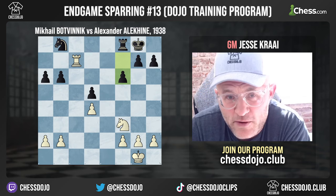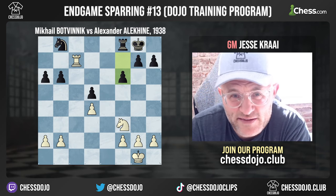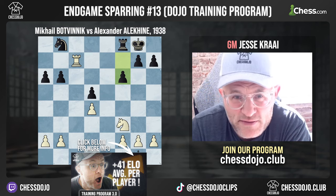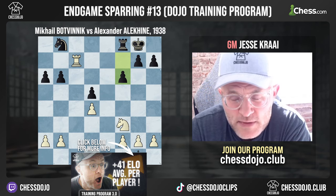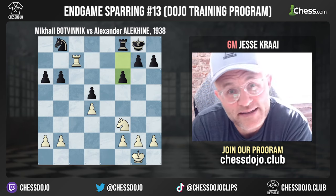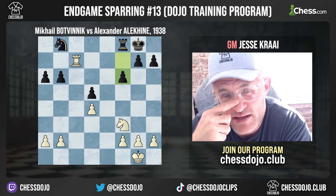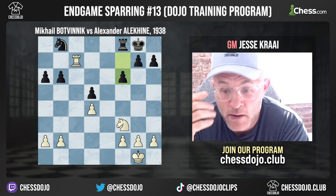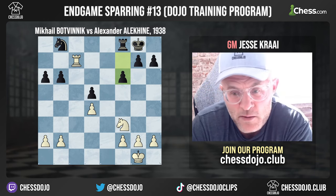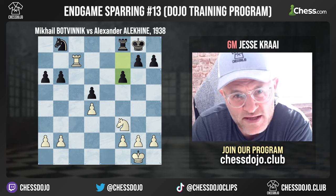This is Dojo endgame sparring position number 13, usually for more advanced players around 1700-1900. I just want to say a couple words about the dynamics in this position. This is Botvinnik vs. Alekhine, a very famous game from 1938. Botvinnik won this game, but for the sparring there are a couple very important things to understand.